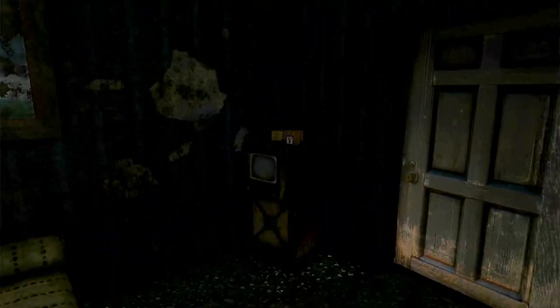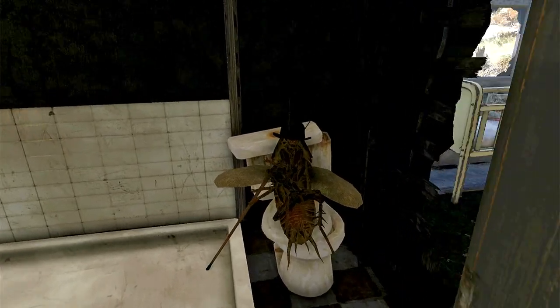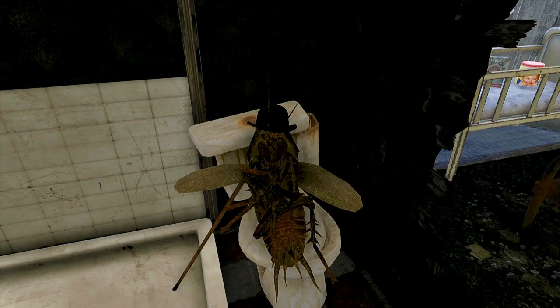Head on inside here — you've got the dead Mr. Handy. And over here in the bathroom, we have Bob the Radroach, looking very, very dashing in his little bowler hat with his walking cane. You can loot a wedding ring off of Bob's corpse if you like.